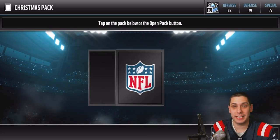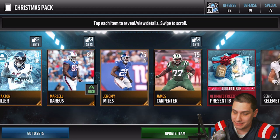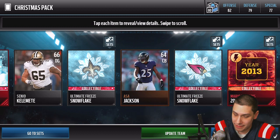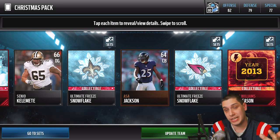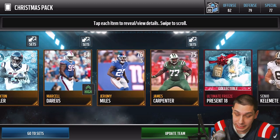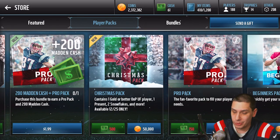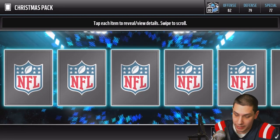Let me know guys, what are you pulling? Have you guys pulled anything new or cool out of these packs? I know these packs are not even close to being worth it. We get a number 18 again and a Flashback collectible for Mario Williams, year 2013 — that's at least something unique and will help pay for the pack a little. Not really anything too spectacular out of most of these packs, but still looking for that great pull.